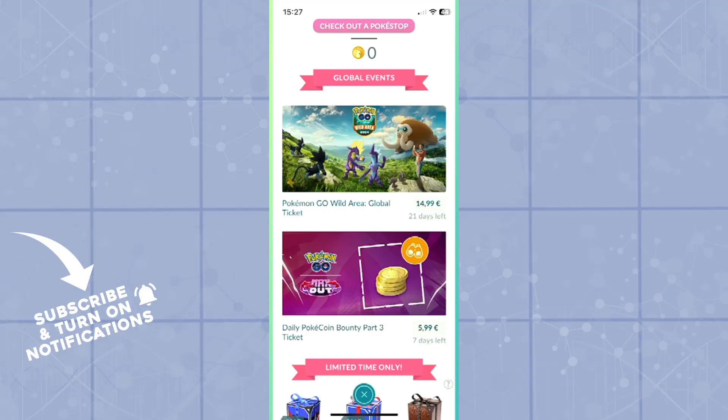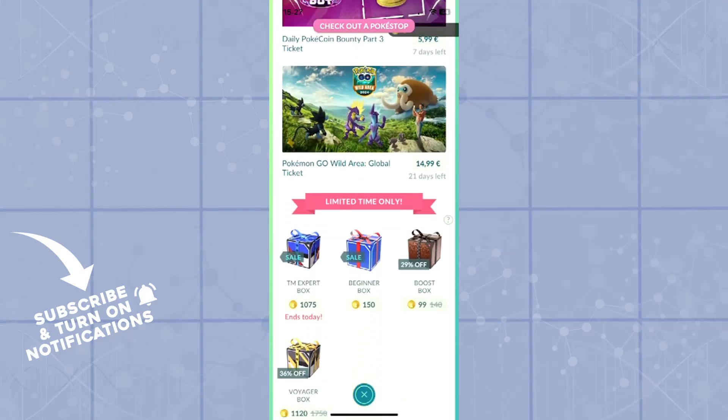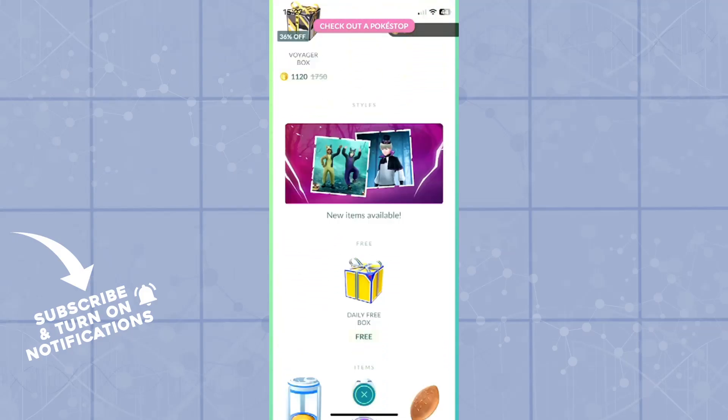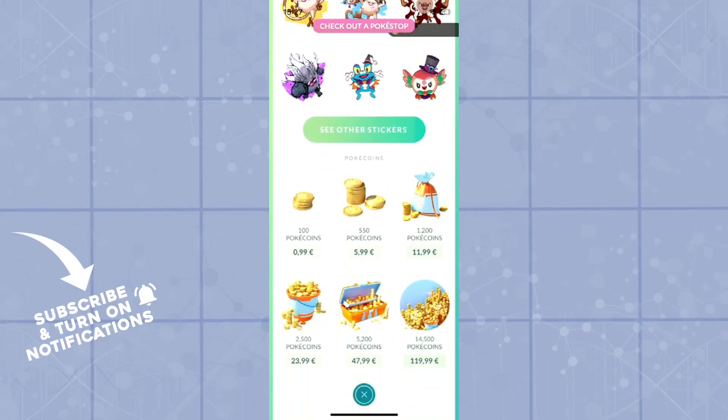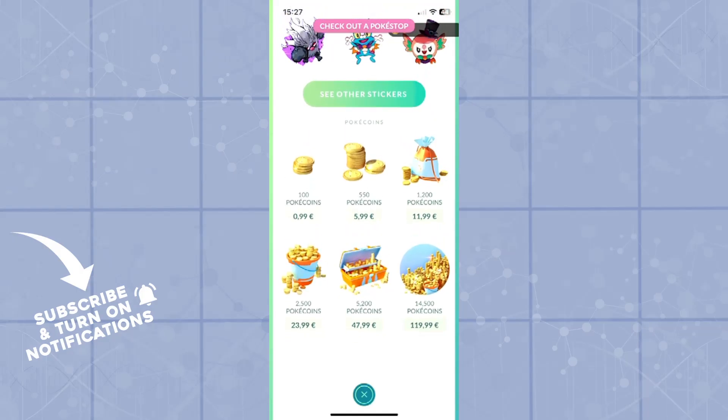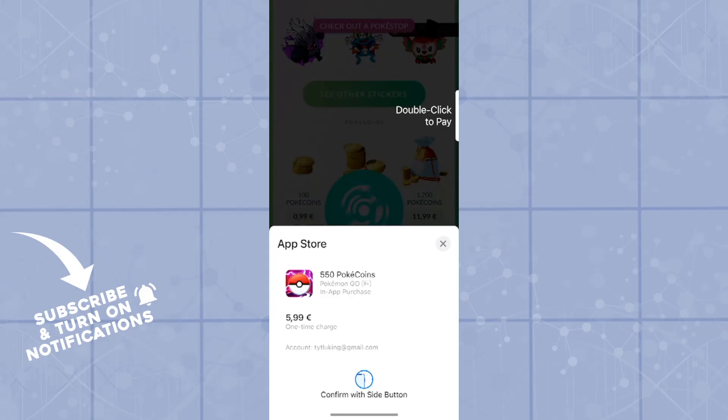The other way is also purchasing coins. If you do not want to do tasks, you'll simply go into the shop and scroll down until you see the purchase of coins. Pokecoins are priced as of now at this rate — 100 Pokecoins is $1, and the largest bundle is $120.